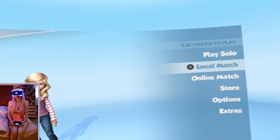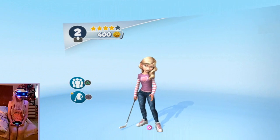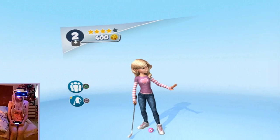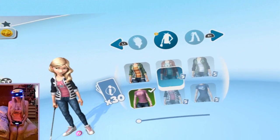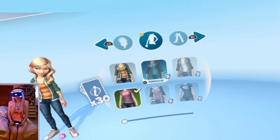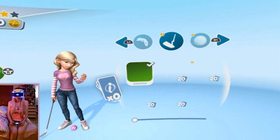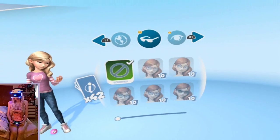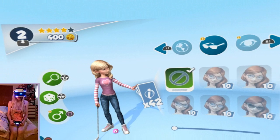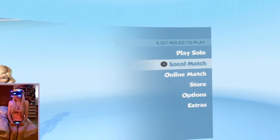So I'm just going to continue where I left off last time. This is the character that I created. You can customize your own character and you can buy clothes with the points that you make. I tried to make her look like me a little bit. You can play as a guy too — it shows a girl.